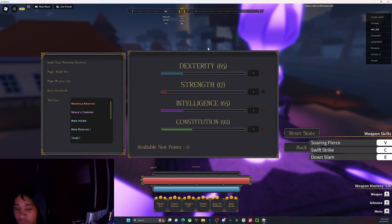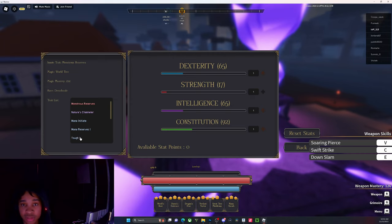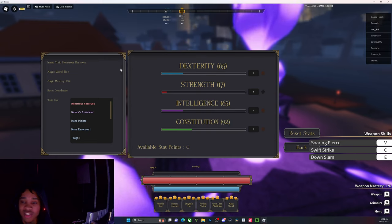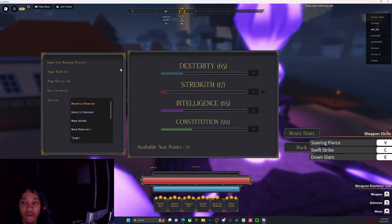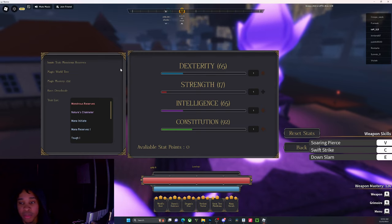Now for the knight build — a lot of people are going to assume you just put everything into dexterity, but it's a bit more nuanced than that. I'm also going to make a gladiator build, which will be more strength-focused using the hammers that are coming out.